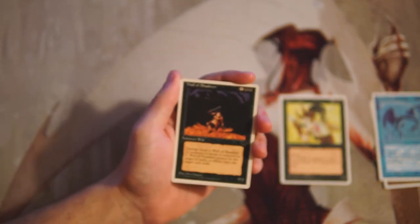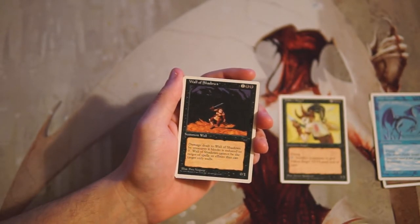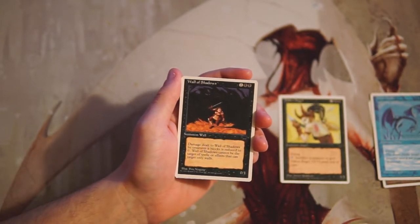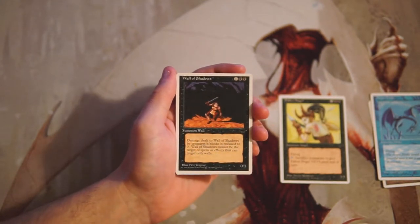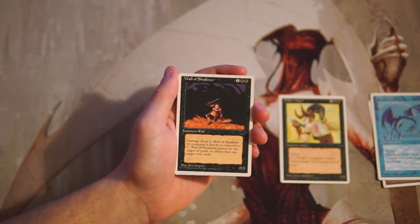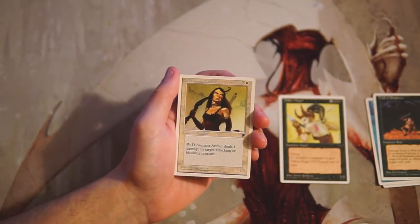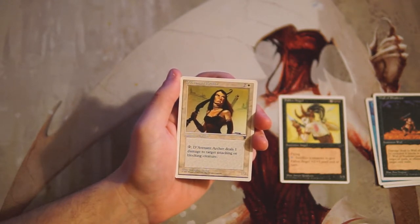Wall of Shadows is one and two black for a 0/1. Damage dealt to Wall of Shadows by creatures it blocks is reduced to zero, and it cannot be the target of spells or effects that can only target walls. I don't really like this card — it's very much a stall card, which is fine in some decks but in general I really don't like them. Not a fan.